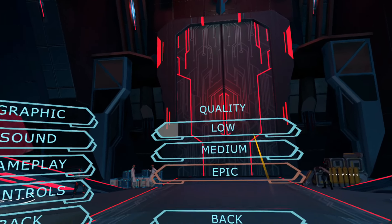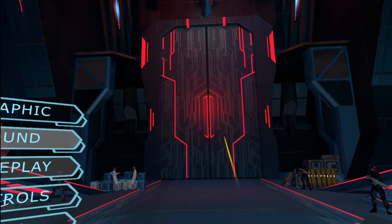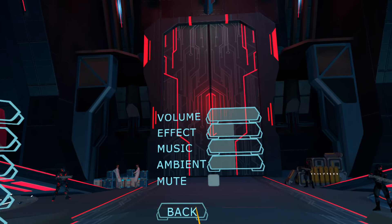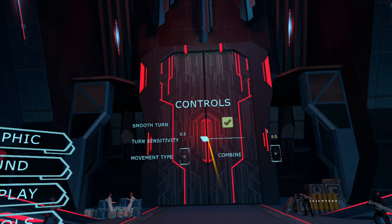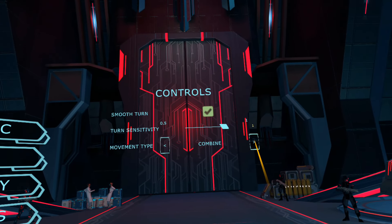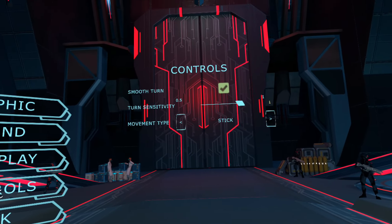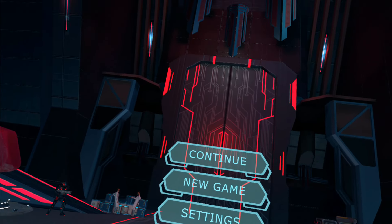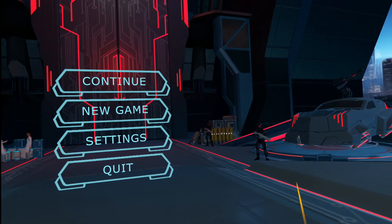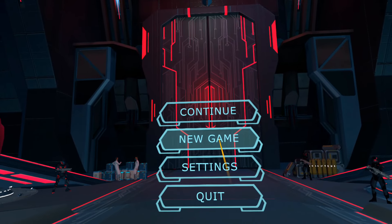We got our settings as always — low, medium, and epic. Got our sound controls, very simple. We have smooth turning, turn sensitivity, and you can combine them or teleport. I like using the stick. That's pretty much it for your actual settings. No standing and sitting, which I would like to see, but it does have your turning which is always great.